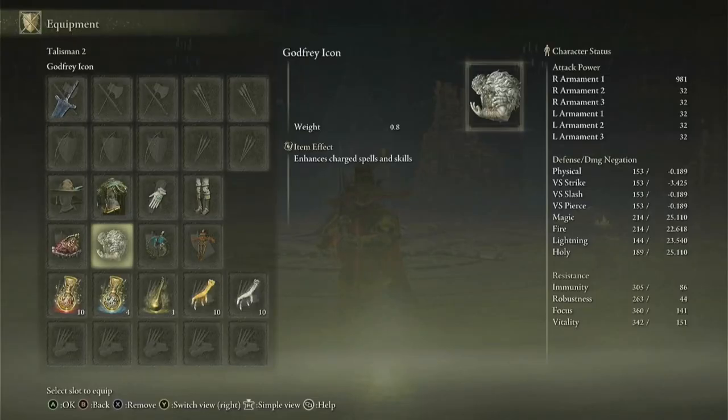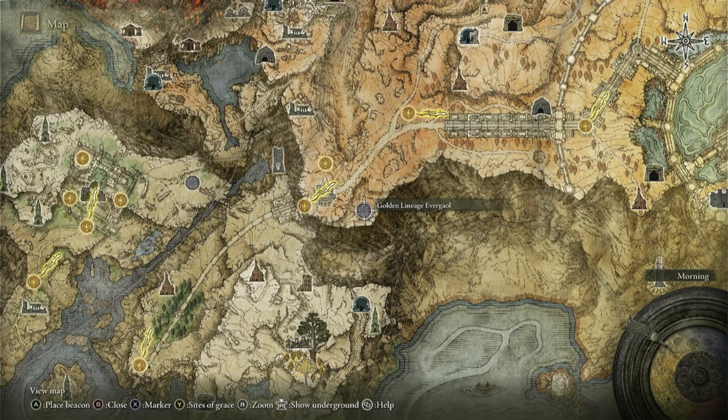For the second talisman, I recommend that you use the Godfrey Icon. This talisman increases your charged spell and charged skill damage by 15%. If you don't have this talisman, you can get it by defeating the boss at Golden Lineage Evergaol, right here on the map.